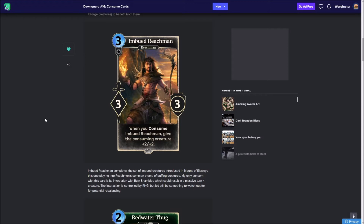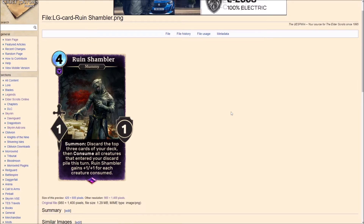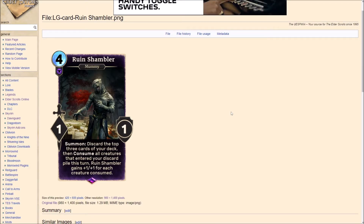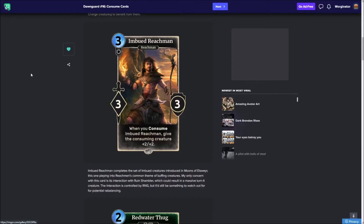The fact that you'll get a big chunky buff for consuming this card is really nice. One thing mentioned here is the concern of Ruin Shambler basically causing a massive swing in the game. Ruin Shambler will consume the top three cards of your deck and for each one that is a creature, it will gain plus one, plus one. But obviously when you add this on top, that would be plus three, plus three just for consuming one of these. So it can get a bit powerful with one card.